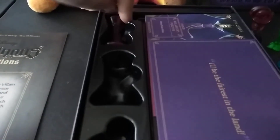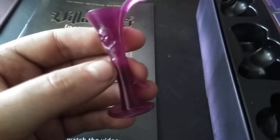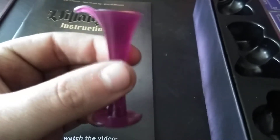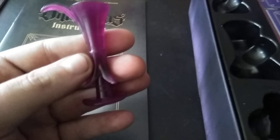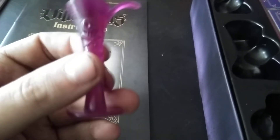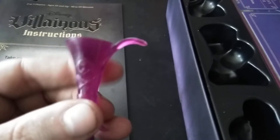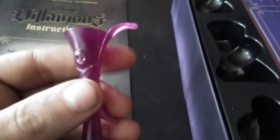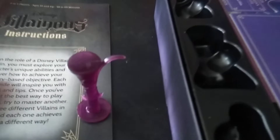And finally, the one and only Dr. Facilier. I thought it would be Mad Madam Mim's color, but nope, I was wrong. This is Dr. Facilier — it's got a little hat, a little coat, a little skull, kinda like voodoo, and a little feather. That's Dr. Facilier. With the rest, that's nine: six villains plus the expansion of three makes nine.